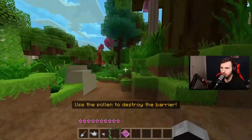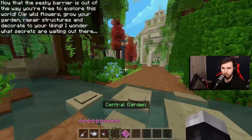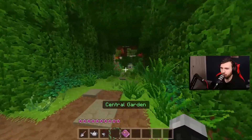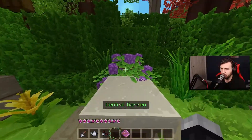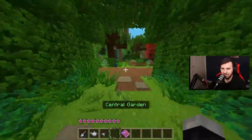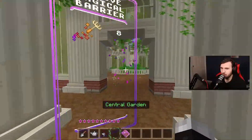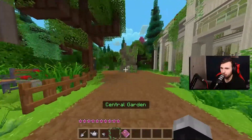Now that pesky barrier is out of the way, you're free to explore this world: clip wild flowers, grow your garden, repair structures, and decorate to your liking. There are secrets waiting out there. This is the central garden. There's probably a quest for something here. We need eight — so you grow plants and get magical barrier stuff.